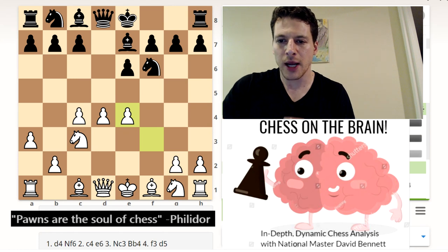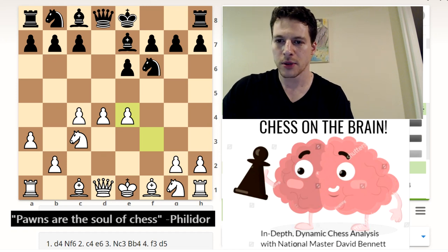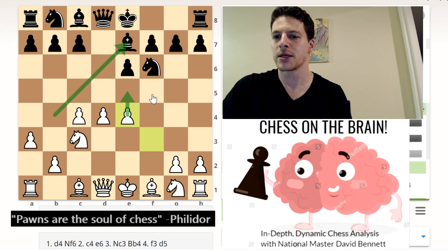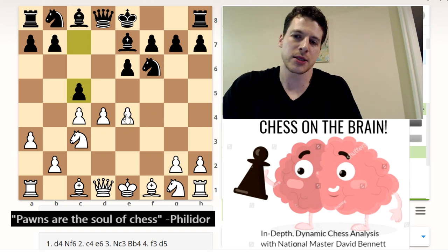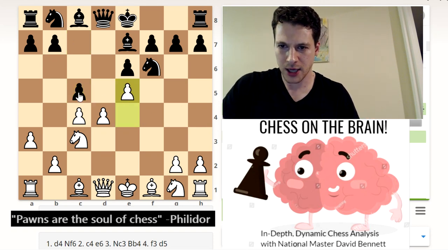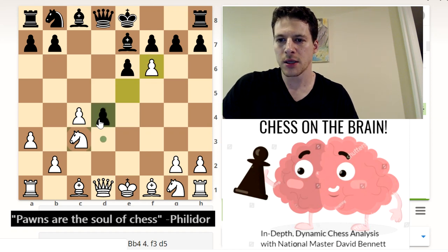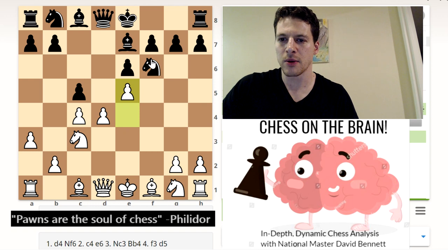Now remember, we have to understand the idea behind the Nimzo-Indian — you've got to strike back on the dark squares as soon as possible. Especially since Alekseenko has retreated his bishop back to E7, he's got to assert himself in the center. If he doesn't, he's going to get steamrolled — E5 is going to come next. So he has to strike back on the dark squares. For example, if White tries E5, there was a game where after Nd7, he takes on C5 — kind of like in a French where you strike with C5 and collapse their center.